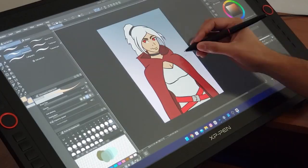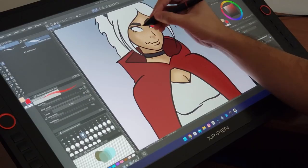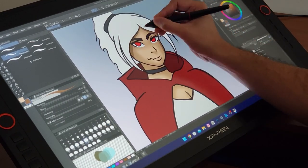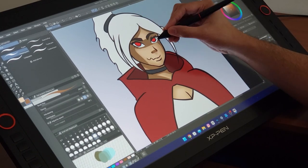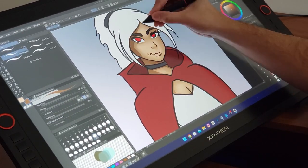After I'm done with the base colors, I start rendering. For my rendering, I use a combination of hard shadows and soft shadows — I want a painterly look but also like cell shading, so I kind of combine the two. That is just my style of working on rendering and I love the result using this style.